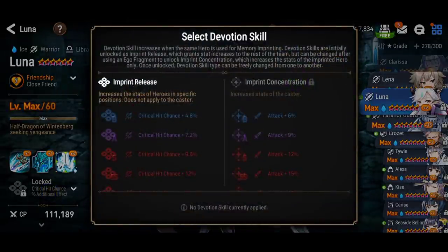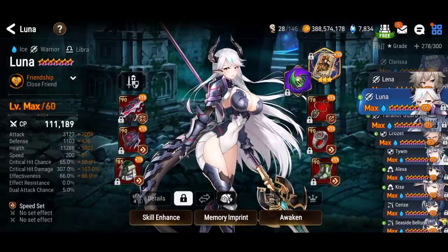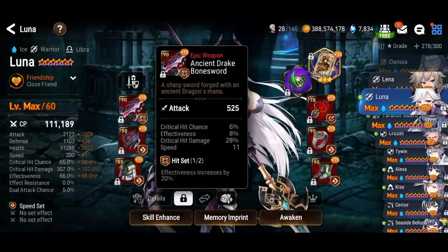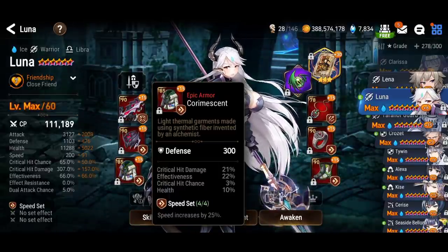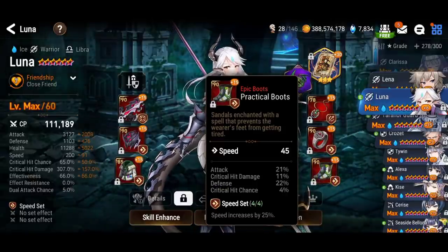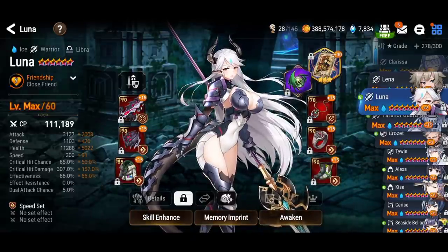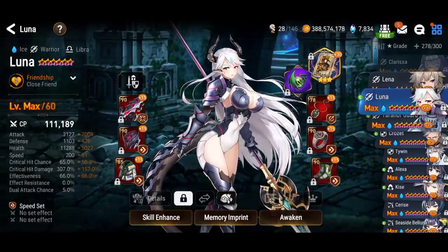Her memory imprint gives attack percentage for herself, which is good to squeeze extra damage, and crit chance for other team members — a really nice memory imprint. In Wyvern, you don't need high attack; it's about scaling the damage of Daydream Joker, which means you need as much crit damage as possible. You need to hit 100% crit chance, and if you're ice versus fire you'll be at elemental advantage getting 15% crit chance. Get as much attack as possible, but 100% crit chance and maximum crit damage are the most important stats.